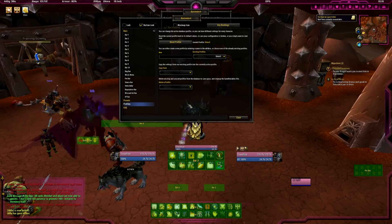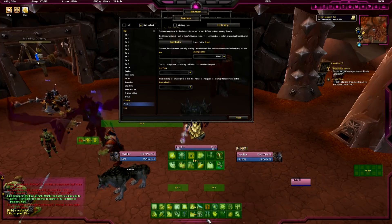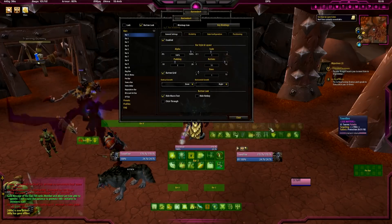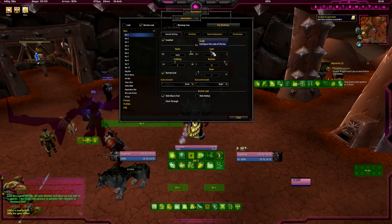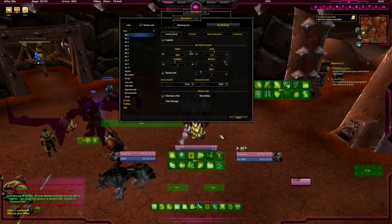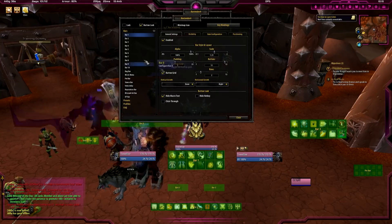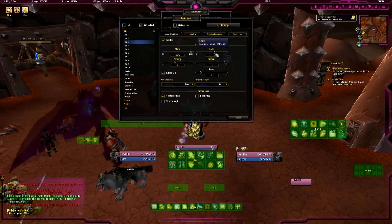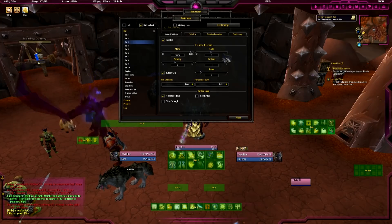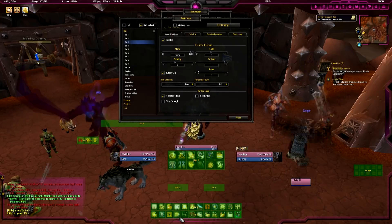Another thing you might see that's different: bar 1 should be where bar 3 is, and bar 3 should be where bar 1 is. So let's go to bar 1 and set the scale to 1.25. Make the row like that. Then let's see bar 3 — we're going to set that scale back to 1, set the rows like that, and put it back down here. Now it should look like what my normal UI looks like.